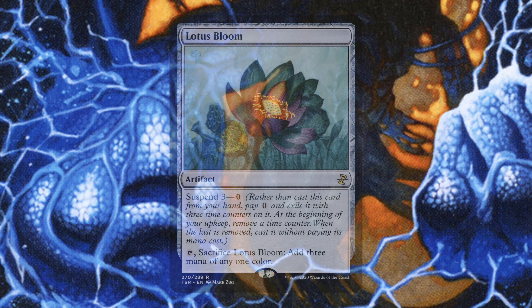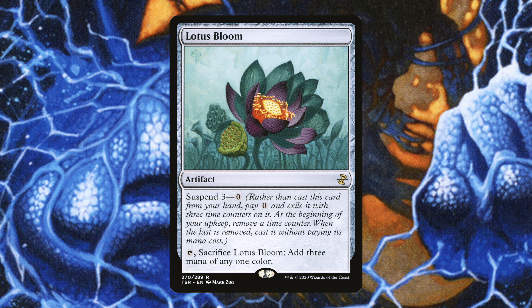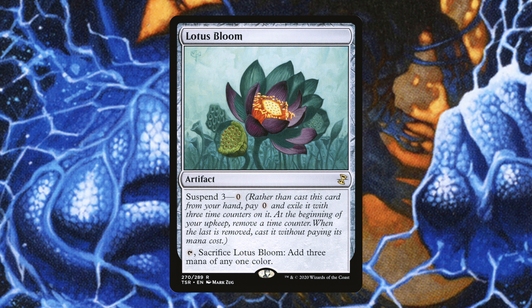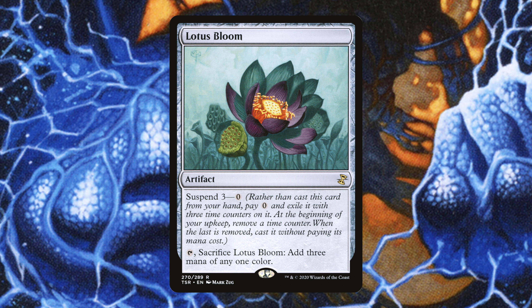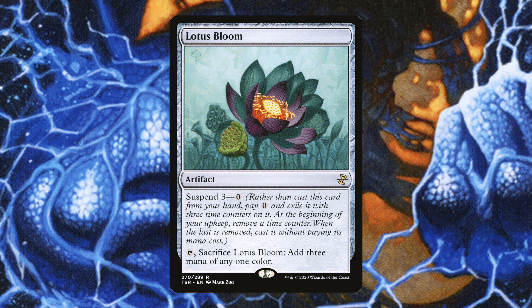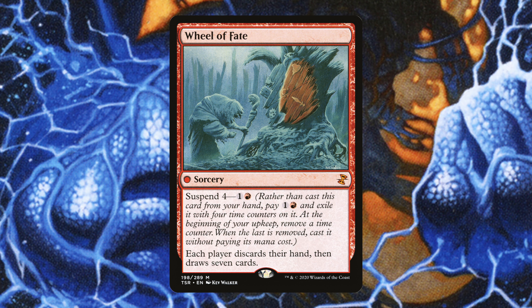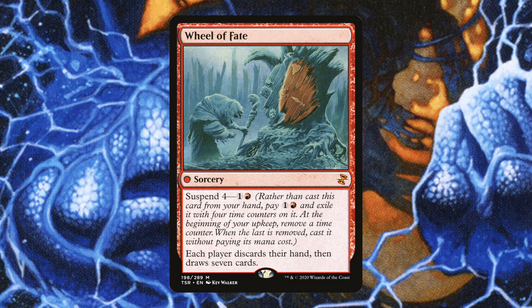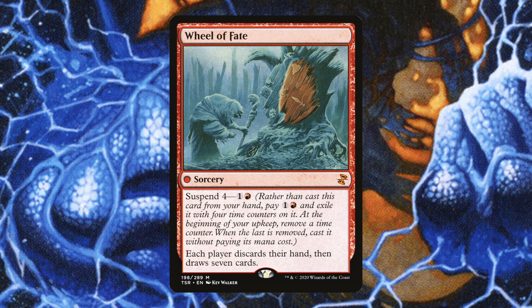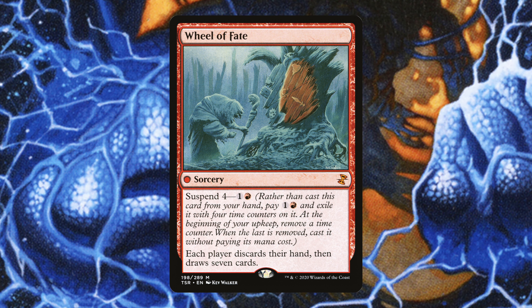We also have Lotus Bloom — basically a Black Lotus in our deck. If we play the Face of Bow that lets you cast it without going through Suspend, or just pay 7 mana with our commander, it enters and we can sacrifice it for 3 mana of any one color. This is really cool — and Lotus Bloom is effectively a Black Lotus, which is banned in Commander because it's so powerful. Next up, Wheel of Fate — a sorcery with Suspend 4 for 1 and a red: each player discards their hand, then draws 7 cards. It's just a Wheel of Fortune, helping you refill your hand and get more Suspend cards.